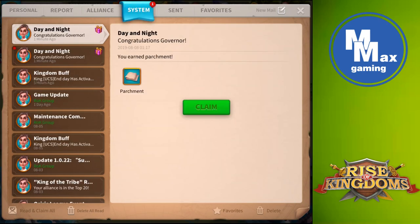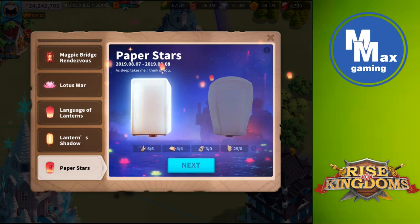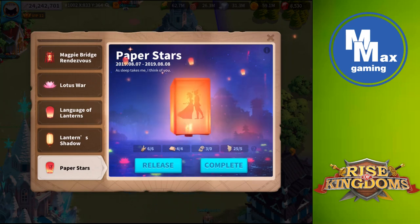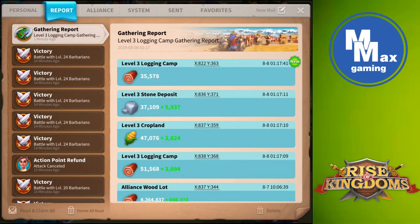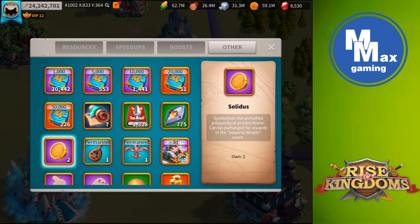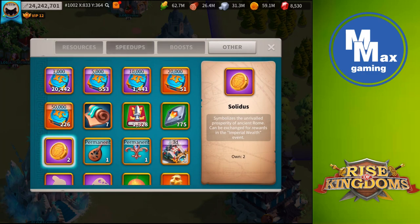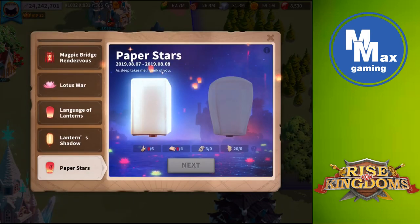It looks like I got a couple more parchment and I can create one more paper lantern, so let's go ahead and do that. I'm still going to have to stick with the True Love decoration. This time instead of hitting complete and having the game crash, I'm going to hit release. Looks like I got some gold. There go the paper lanterns from my city again. I really have no idea what I just got — it wasn't very exciting. At this point I'm not overly thrilled with what they're offering.